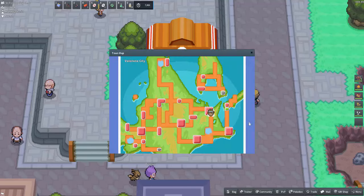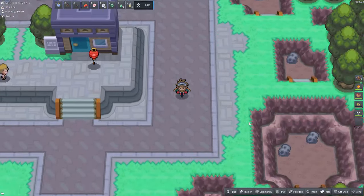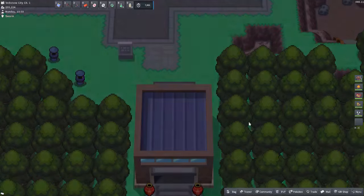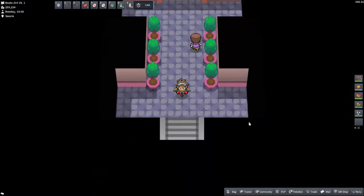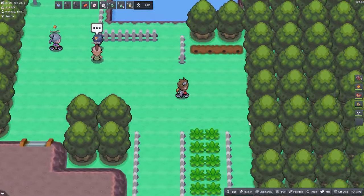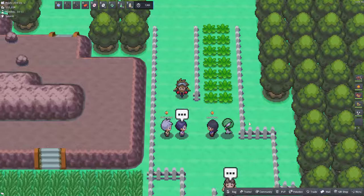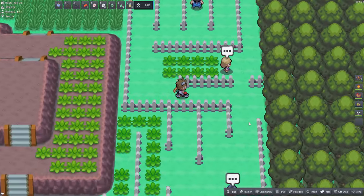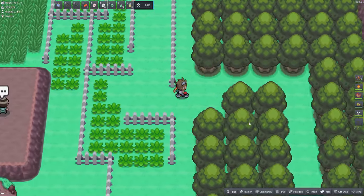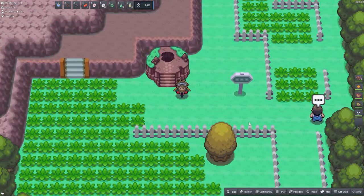The fourth raid den is found in Valestone City, or just south of Valestone City in Route 214. Starting in Valestone City, head south out of the city into Route 214, run all the way south past all the trainers, and here we are at the raid den.